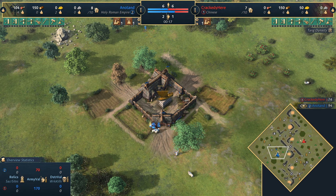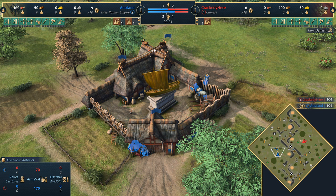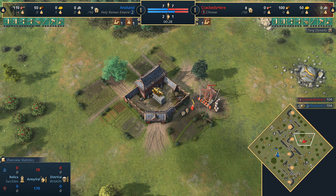Welcome everyone to a casted game for Age of Empires 4. Today spawning on the west side of the map playing in blue, we've got Anadan playing as the Holy Roman Empire, and his opponent on this side playing in red, we've got Crackity playing as the Chinese.